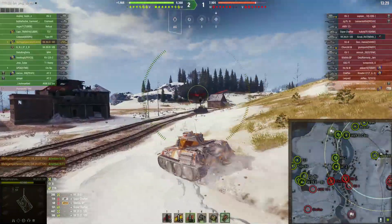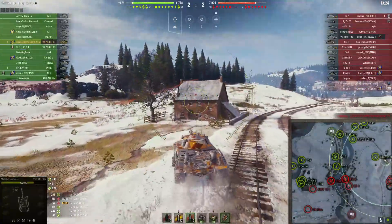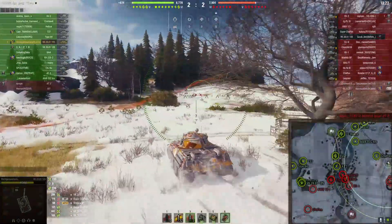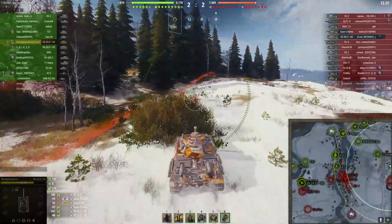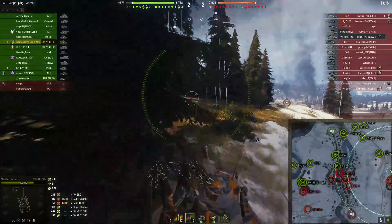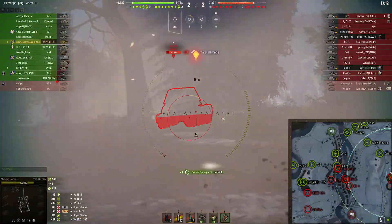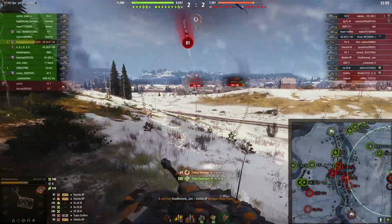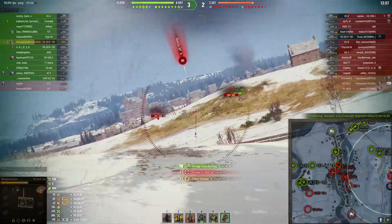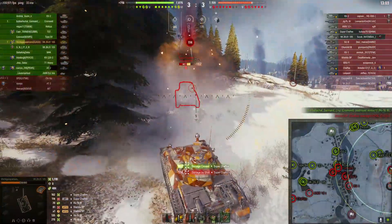I'm kind of in the top tier tank and I have some of the most alpha on either team with about 350. Obviously there are a couple of exceptions — the KV2 — but for the most part I'm going to have a good amount of alpha and I'm able to take out most of a tank with one shot. You can see as I put 215 into the Homney — actually that's a terrible roll. I believe I still had HE loaded.